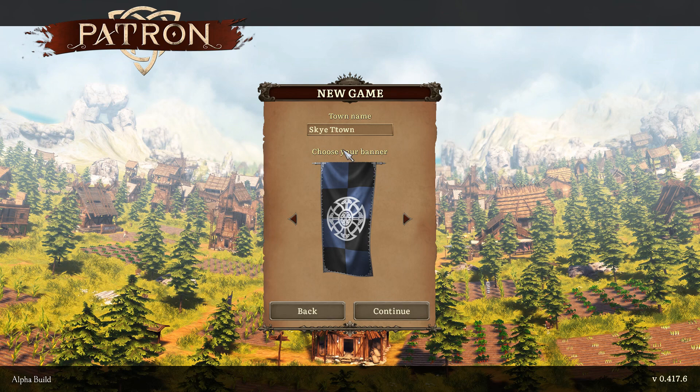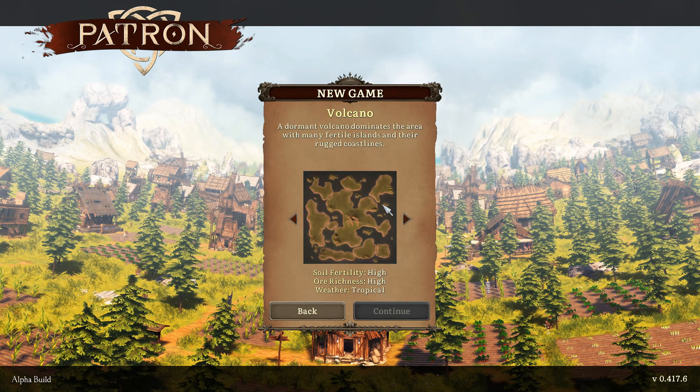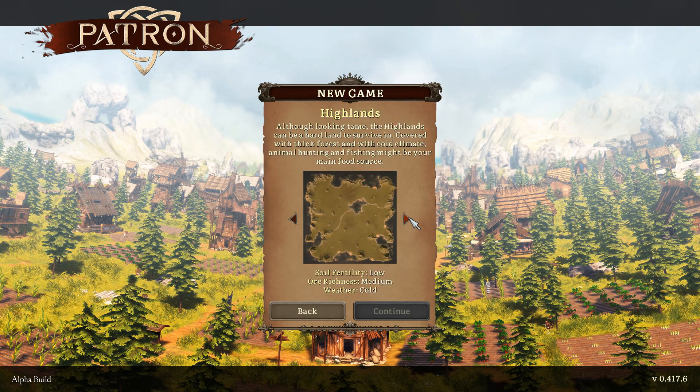The delete key doesn't work but backspace does. Now this is very early access but it's just been updated about five days ago, so I thought now was a good time to play it and see what state it's in. There are a whole bunch of different maps - this is the only map we can play in the demo, but there are all kinds including a volcano map and they all have different parameters.